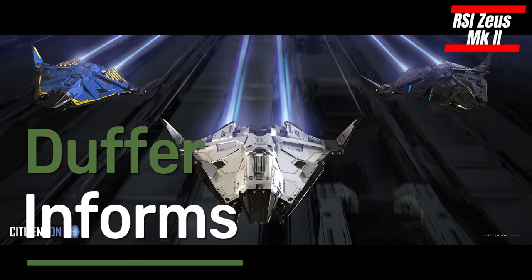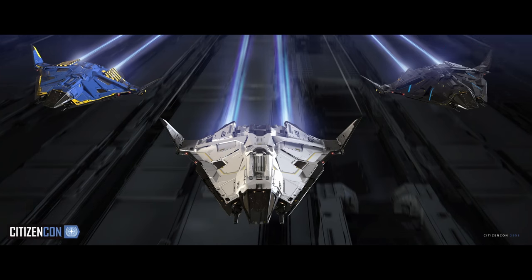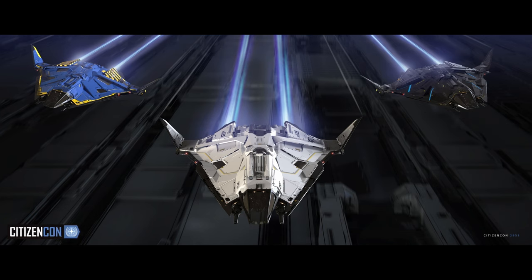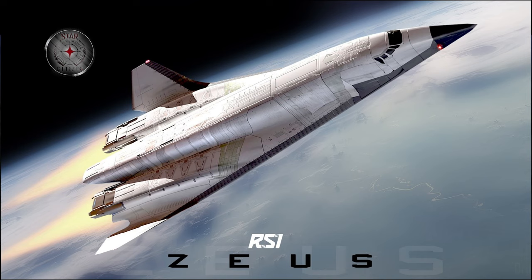The RSI Zeus Mark II series of ships has been available to concept pledge over the last few days and today I'll be showing all three. There are three different variants and they are based off the original design of the Zeus Mark I, which was built and tested in the year 2130 and was available to the public as a transport and general travel ship.